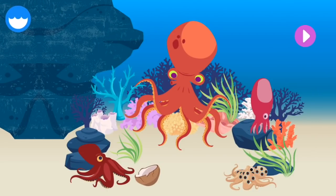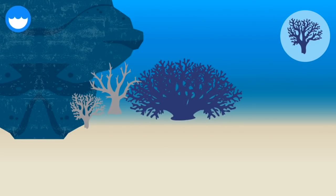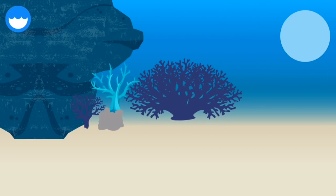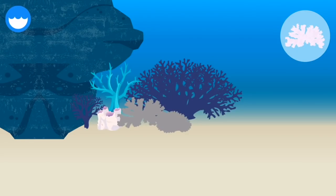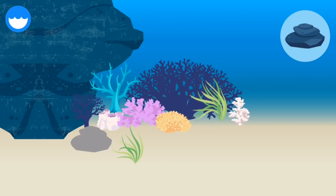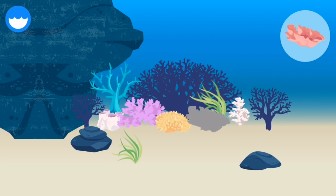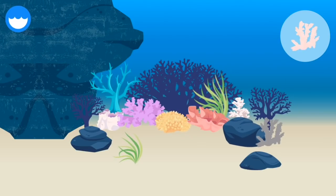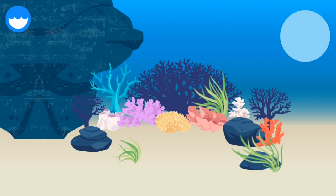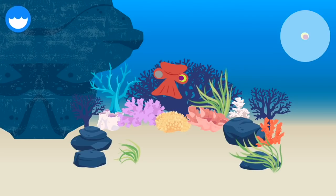The Octopus is a smart invertebrate that can camouflage itself and open jars. Let's build an Octopus! An Octopus has a beak inside its head.